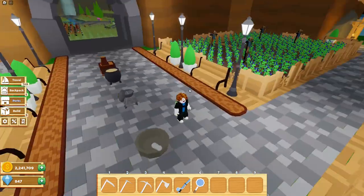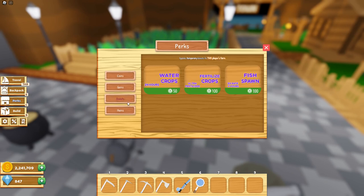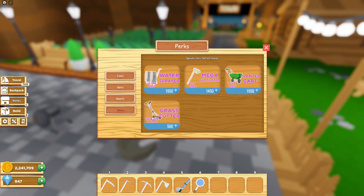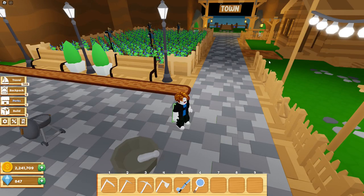Let's check out the perks. There's a new fish spawn boost that doubles the spawn rate for four hours for 100 Robux — interesting. And there's a new grass cutter for only 500 gems, which is cool. If you guys want me to do a video about this, I'll buy it and do a video — just let me know in the comments.